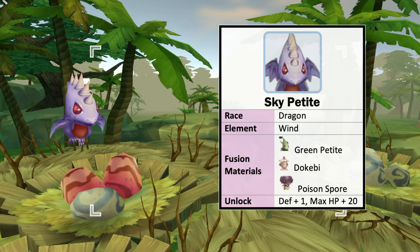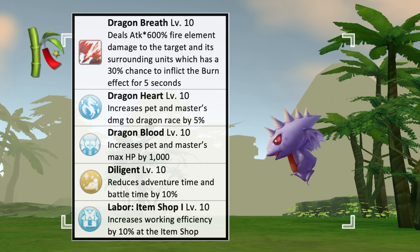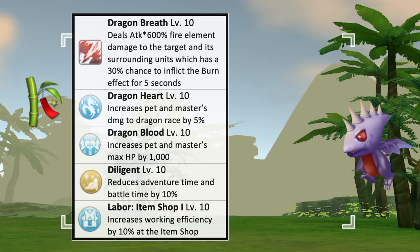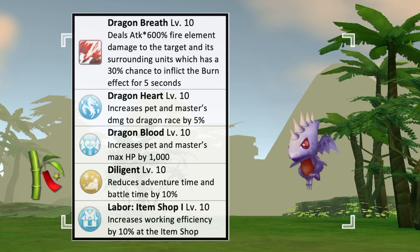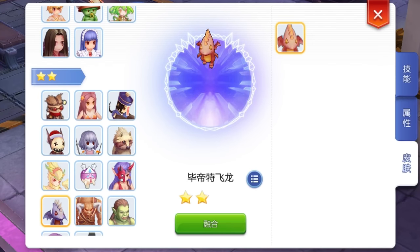Next we have the Sky Petite, which is of dragon race and wind element. The fusion materials needed to obtain it are a level 10 Green Petite, level 10 Ducea Bee, and level 10 Poison Spore. Unlocking this pet gives plus 1 DEX and plus 20 max HP. Its offensive skill Dragon Breath deals fire element physical damage which has a 30% chance to inflict a burn effect to the target for 5 seconds. Having this pet by your side will increase your damage to dragon race monsters by 5%, which is perfect for farming in Glastheim Outskirts. Another passive skill of this pet will increase your max HP by 1000 at max skill level. Sending Sky Petite to pet adventure will decrease both the adventure time and battle time by 10% at max skill level. As for pet labor, it is best to assign it to the Item Shop for plus 10% working efficiency. This is how a Sky Petite with level 10 intimacy will look like.